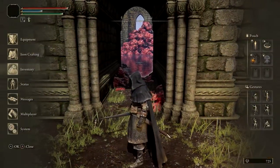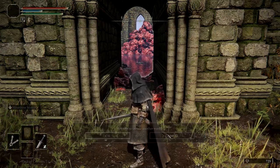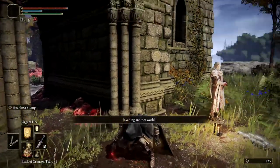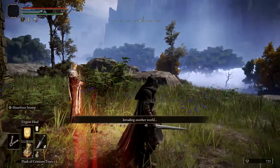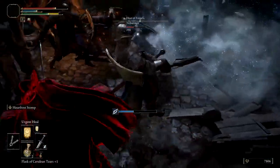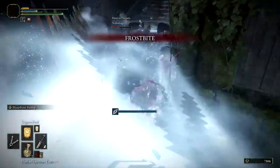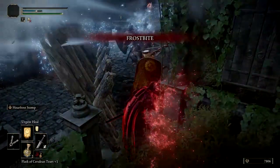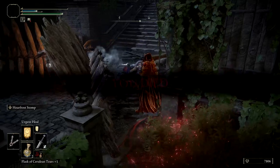You'll then need to use the fingers from the multiplayer menu to perform three invasions on enemy players. As far as I can tell, online play is required to do this step. Luckily, you don't need to succeed in your invasions — you just need to do three, even if that means dying each time. You might also be able to just leave after an invasion by using the Finger Severer, but I didn't test that out and can't confirm if it works. Dying, however, definitely works.